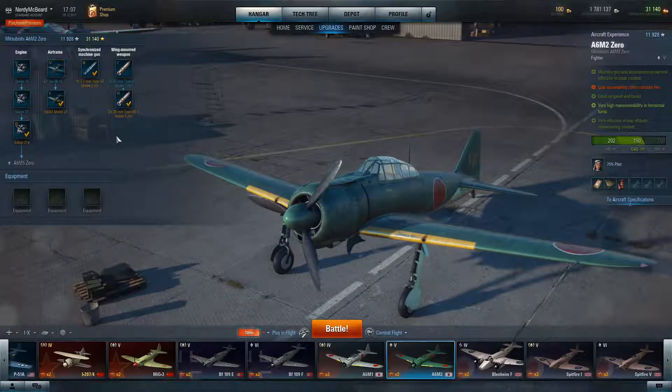You start off with the Tier 4 airframe, and the only word I can associate with that airframe is rubbish. Unfortunately, you're going to have a tough time when you start grinding this aircraft, but thankfully it's not too expensive to get to the next airframe. You come with a good set of guns — two 20mm cannons and two 7.7mm machine guns, and those machine guns are very good. They can definitely finish off either a light-skinned aircraft or heavy targets quite quickly. Then there are two engine upgrades, going from a Tier 4 to a Tier 5 to a Tier 6 engine — pretty self-explanatory.